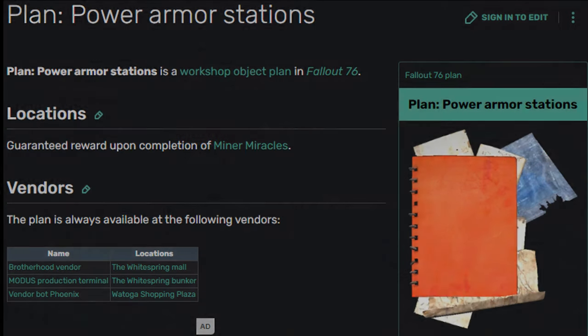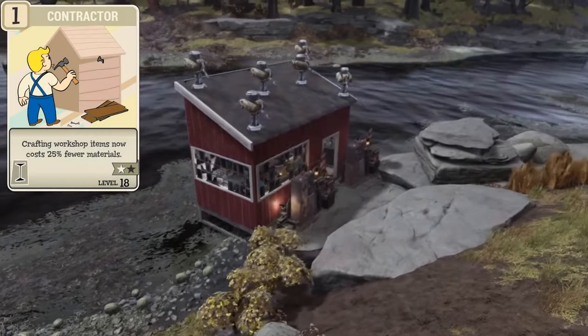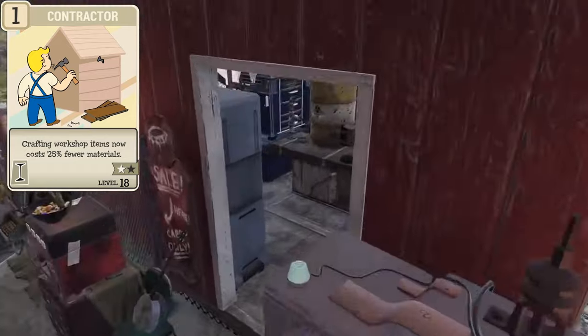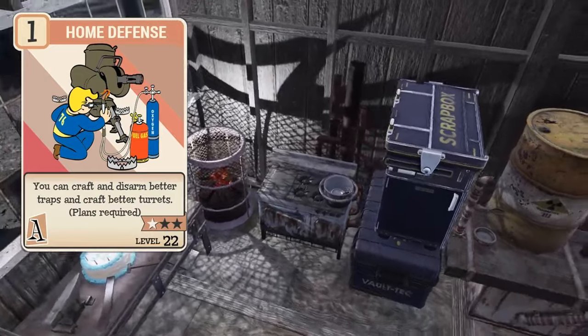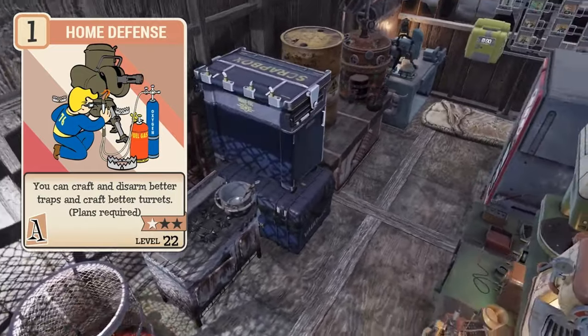Before you build a camp, you should keep in mind that the perk Contractor, unlocked at level 18 in the Intelligence perks, will reduce the material cost of building by 50%, saving you junk if you're running a little low. Another perk you may want to consider is Home Defense, unlocked at level 22 in the Agility perks. This perk allows you to build better gun turrets with each level.